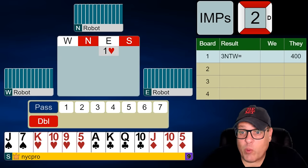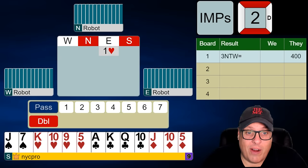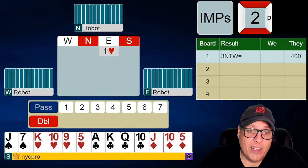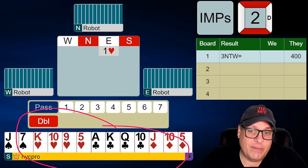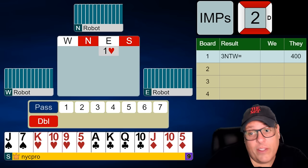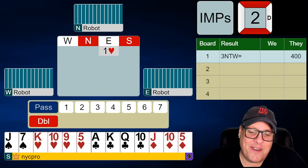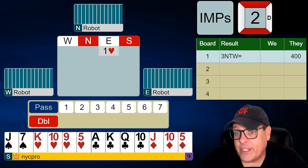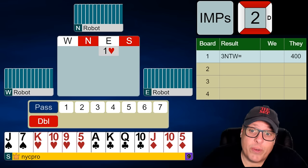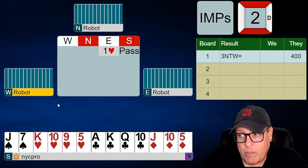Let's get back at it. Right-hand opponent opening one heart — make your bid, folks. Nothing you can do. Sometimes when you're in an overcall position, you just may even have the best hand at the table. Remember, it's a non-best-hand tournament. But look at this hand — you don't have a bid. Club shows at least five, usually six to be fair, when overcalling at the two level. Double would show the other three suits. We do not have spades, so we pass.